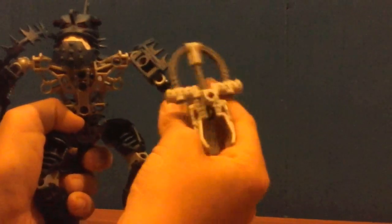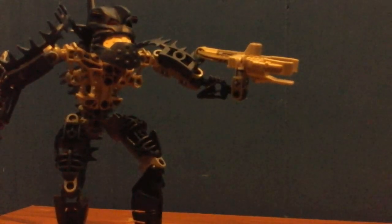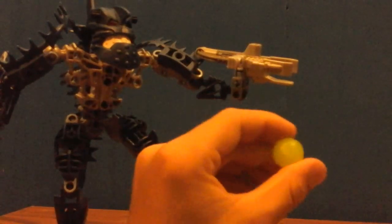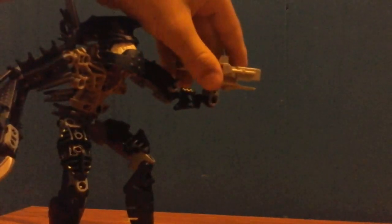Then you've got his wrists and his Zamor Sphere launcher. The cool thing about the Zamor Sphere launcher is you can get Zamor Sphere ammo. They're little plastic balls — I don't know if they'd count as marbles, but they're round with a circle detail. They're ammunition. You set them in there and fire, and it flies all over the room.